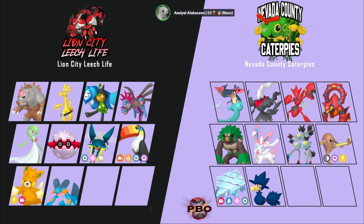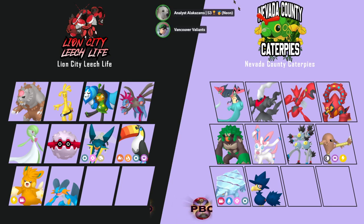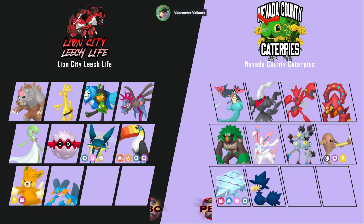So we're splitting this one — I said Lion City, Vancouver goes 60-40 Nevada County Caterpeas. That's it for this week's pickems! I look forward to the matches. Hope everyone gets scheduled in. Have a great week — peace!